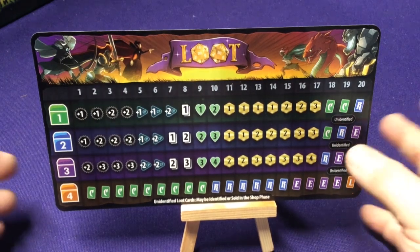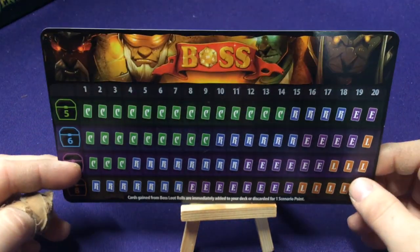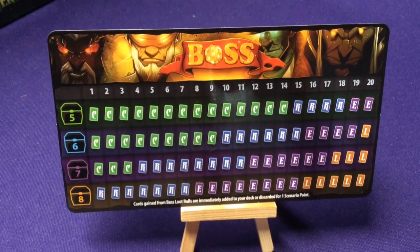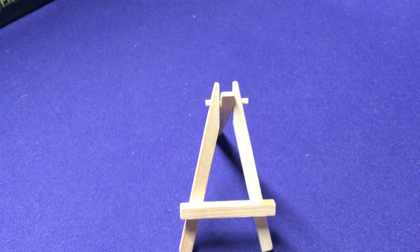Level fours are going to help you overall in the long run. If we flip this over, we have five, six, seven, and eight — the boss loots. This is if you beat one of the bosses, or even if you lose to them. You also need to draw cards for some of these occasionally. Now you get to see these are all just cards. Cards from boss loot rolls are immediately added to your deck or discarded for one scenario roll. You have the option of adding these cards right away or getting rid of them.